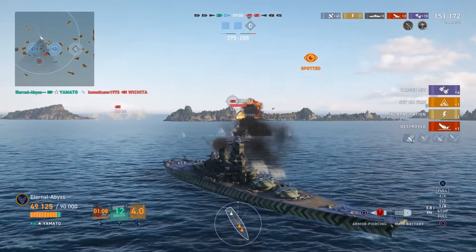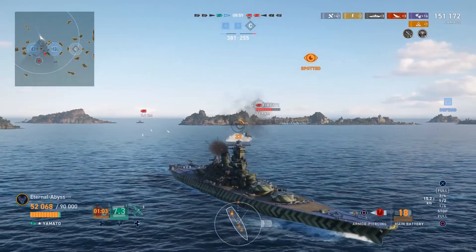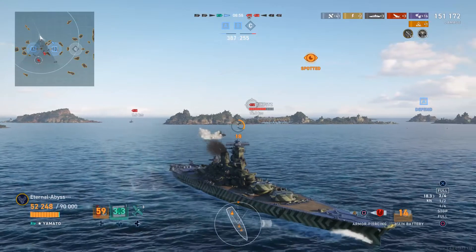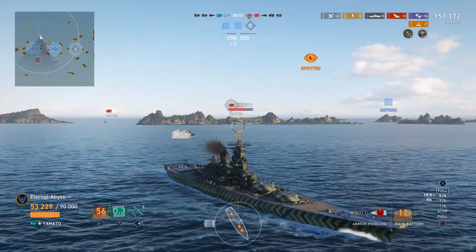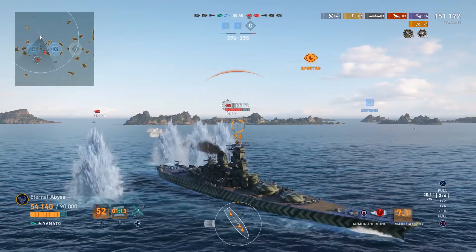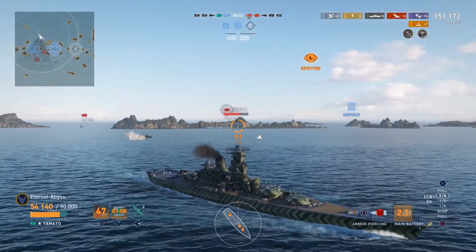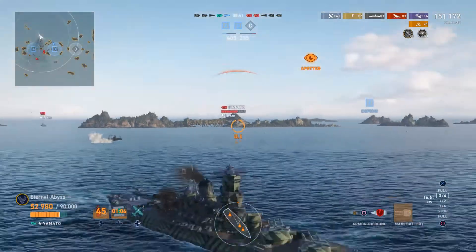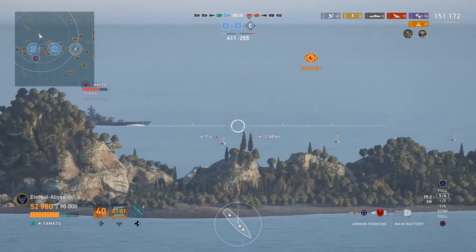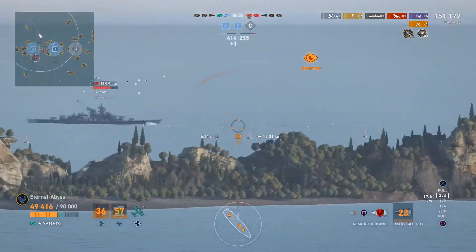He just fires off one turret to make sure all guns reload at the same time. With the Wichita now gone, on the enemy team all that's left is the Tirpitz and the Jean-Barr. It's quite surprising — these people have got tier 7 battleships and they just keep sailing broadside on to the ship with the largest calibre guns in the game.